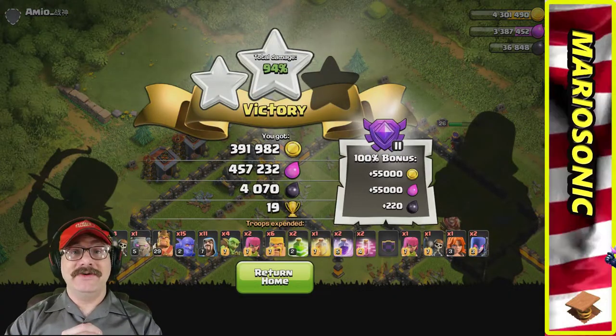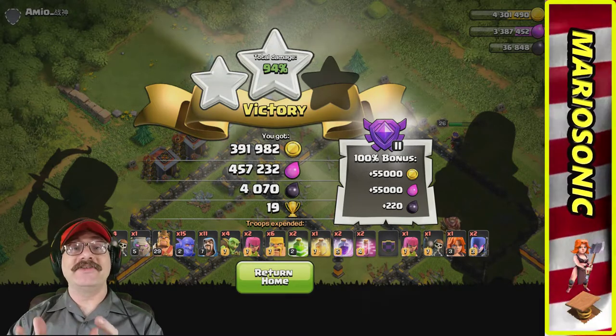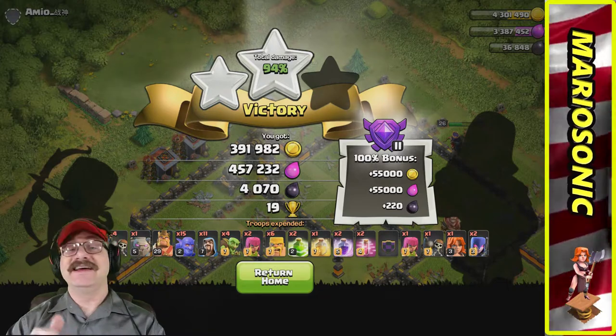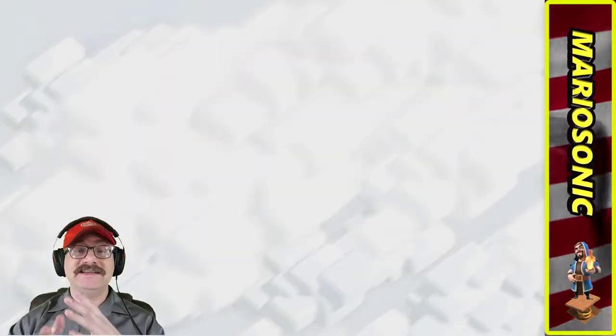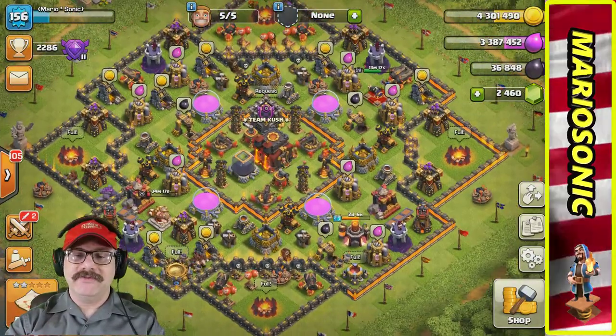We got 391,000 gold, 457,000 elixir, and 4,070 dark elixir. Look at the bonus in Crystal League — it's awesome. I love getting that much dark elixir.